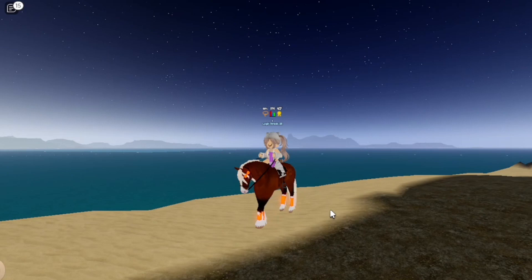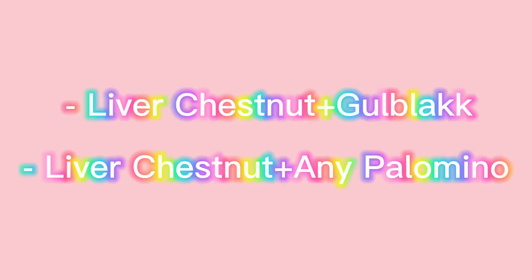I will be showing you how to make each and every one. To get a Chocolate Palomino, there are two ways you can get it. You could breed a Liver Chestnut plus a Gold Black, or a Liver Chestnut plus any Palomino.